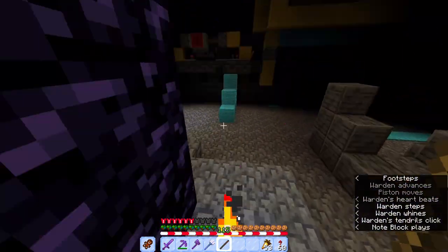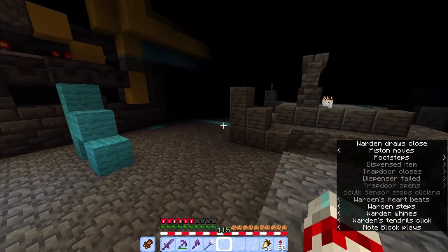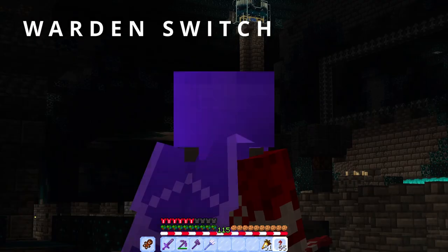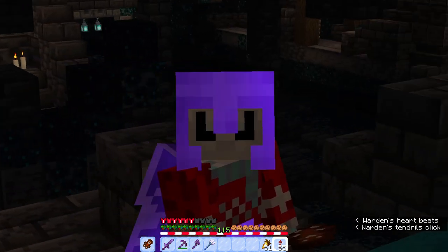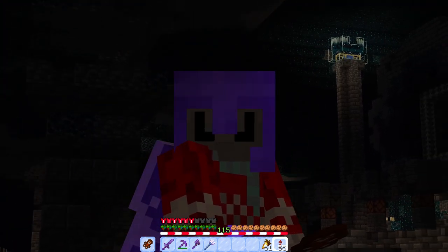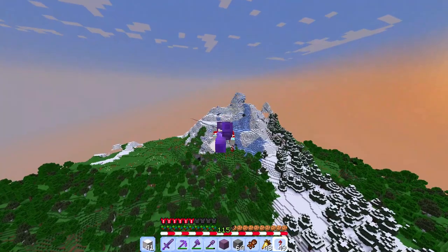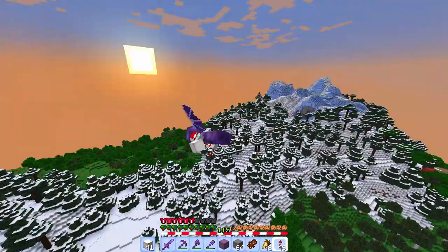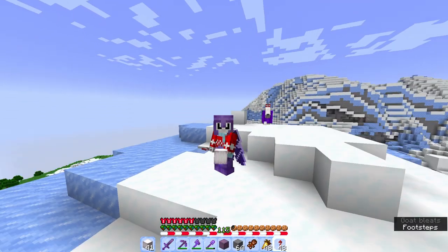I know just the place to go. I came through this chunk loader — it's quite essential to my world. So here I have a warden switch and a mob switch using wardens. It's so dark and so loud here, but that's not the place where I want to build my winter retreat. As you probably know, ancient cities generate mostly below the mountains, and this one has a quite snowy mountain above. However, it's not the place I'm looking for. I need a completely snowy biome.